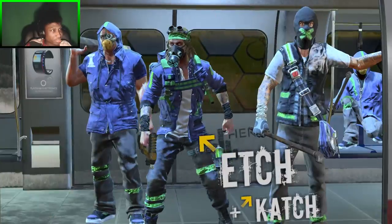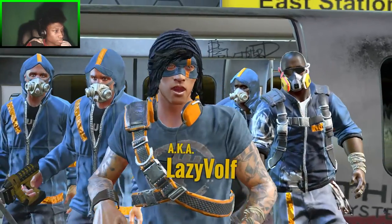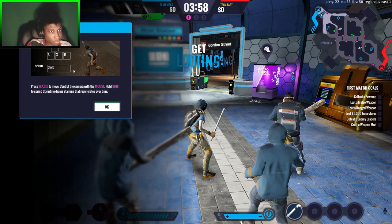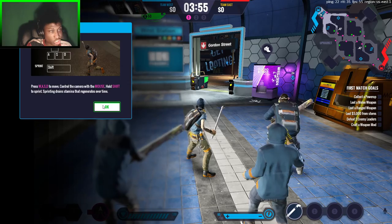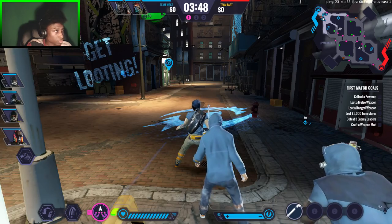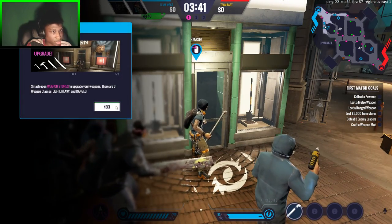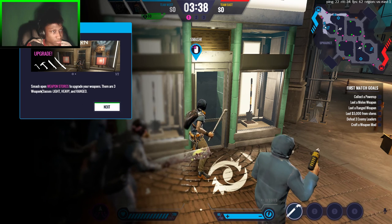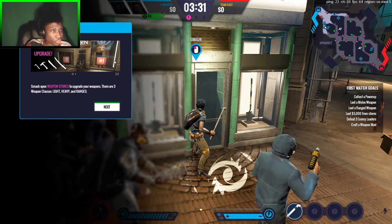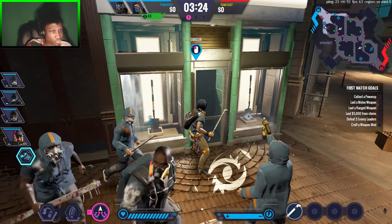Alright guys, we're getting into the game now. It seems I'm playing as a Rook this time. You can shift to sprint, and keep an eye on things so you don't get jumped. It looks like you can see your teammates' point of view too. Now here's what I was talking about — you can smash stores to get upgraded weapons. Sometimes if your character can't use the weapon, it will go to your crew.